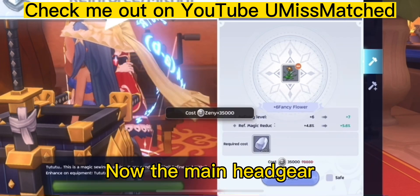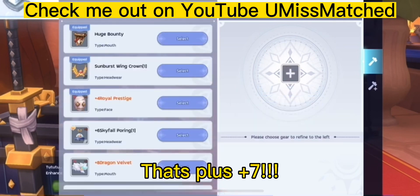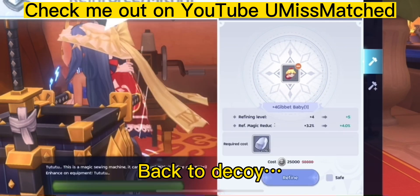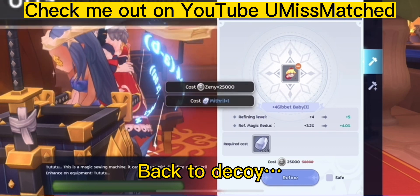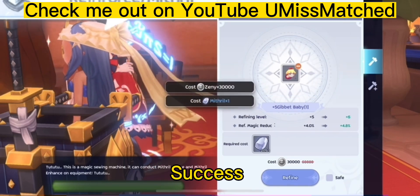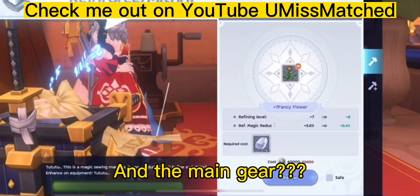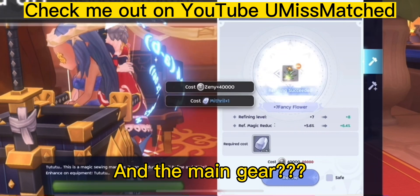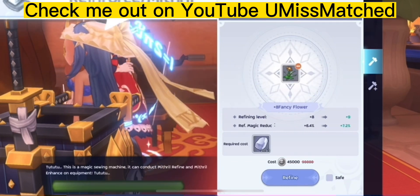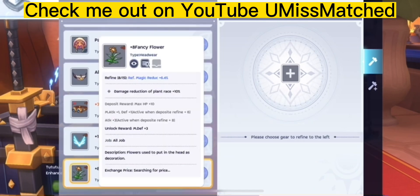Now, the main headgear. That's plus 7. Back to decoy. Success. And failed. Another pattern, guys. And the main gear? That's a plus 8 right there. You see it? That's crazy.